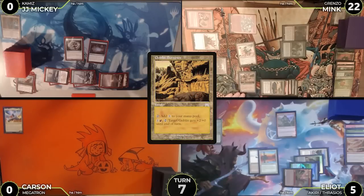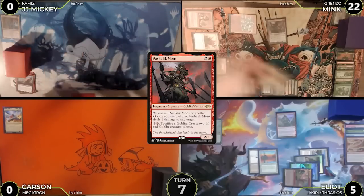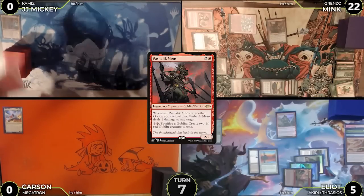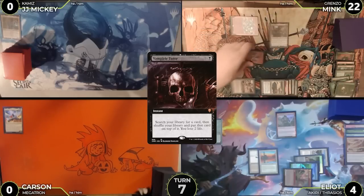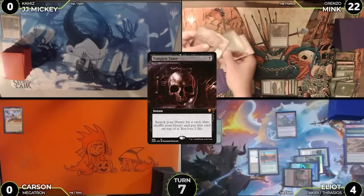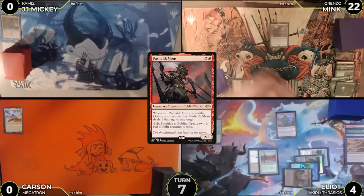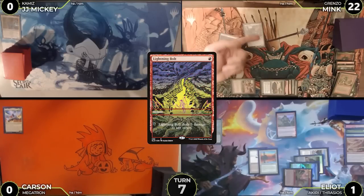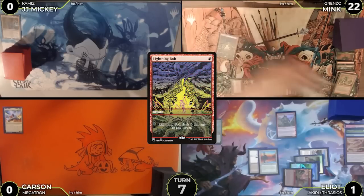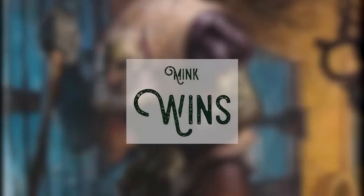Mink plays Goblin Burrows as his land for turn, then sacrifices Boggart Harbinger and Grenzo for two red to cast Pashalik Mons. He sacrifices the Sharpshooter for a red, triggering Pashalik to deal one to Elliot. He casts Gamble, searches up a card and discards Vampiric Tutor. He sacrifices Trash Master, Bandit Lord, Muxus, and Prospector for four red, triggering Pashalik Mons four times. Mink resolves the first three dealing three damage to Elliot. With the last trigger on the stack, he casts Lightning Bolt targeting Pashalik Mons — killing it, triggering its own ability — dealing the last damage to Elliot's face. Mink wins the game.